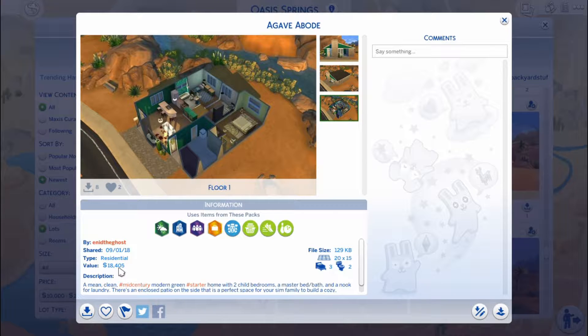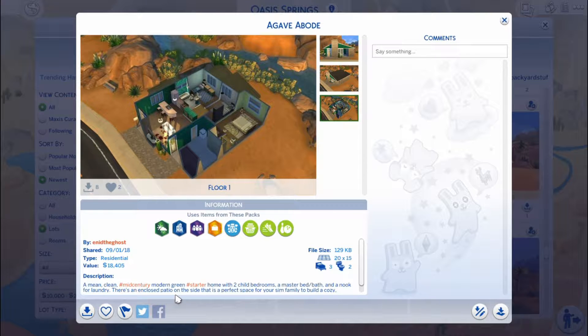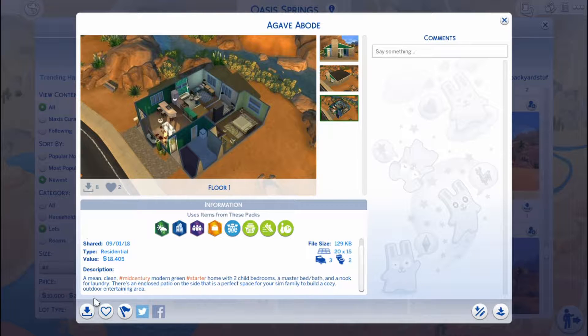It's eighteen thousand dollars, and I know that sounds like a lot, but I checked and they have about eleven thousand, so I just want to get them a few thousand more and then move them here. It's a mean clean mid-century modern green starter home with two child bedrooms, an adult bed-slash-bath, and a nook for laundry. There's an enclosed patio on the side — a perfect space for the Sim family to build a cozy outdoor entertaining area.